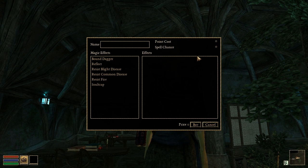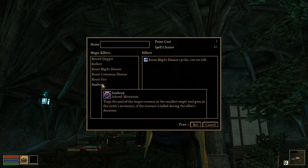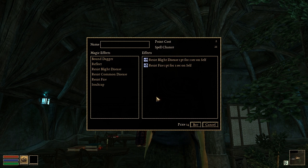Previous releases allowed you to purchase predefined spells from spell vendors. With this release you are now able to create your own custom spells through any NPC that offers the spell-making dialogue.